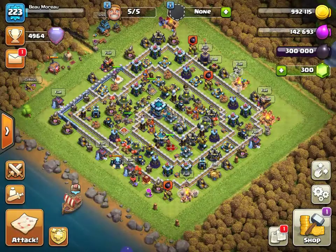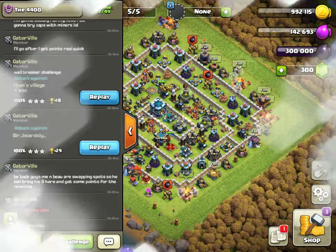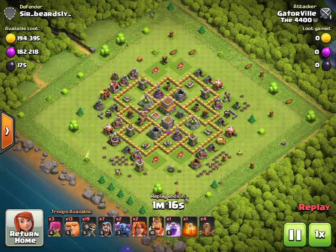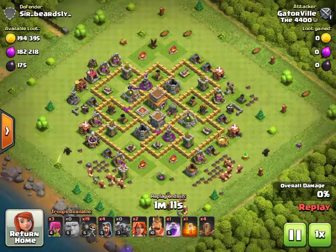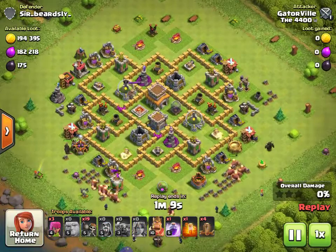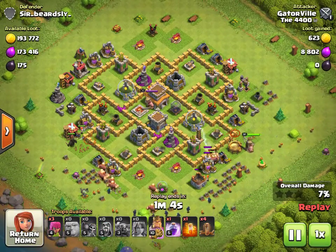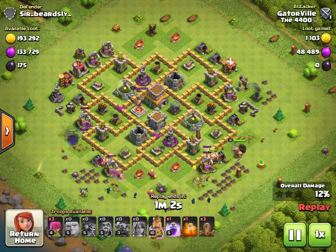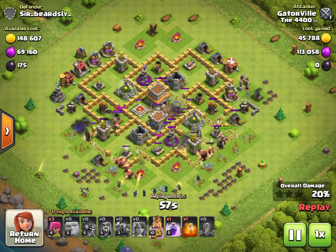Going back, we're going to watch how he did it — I believe he did it in just two simple raids. Here's the second one, here's another triple. Bringing tons of Wall Breakers — 19 in this case — more Giants, less Pekkas, but same idea with the Quad Quake. Picking a base where they don't really have really high level walls. I believe Gatorville is a Town Hall 8, so this would be an 8v8.